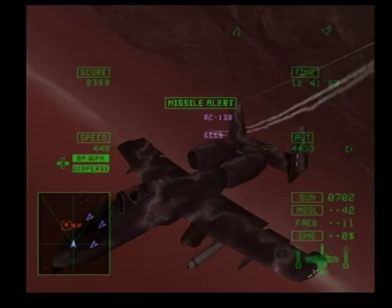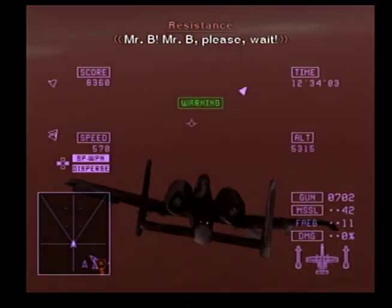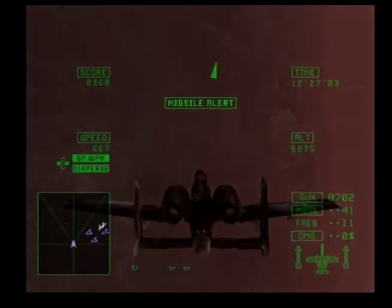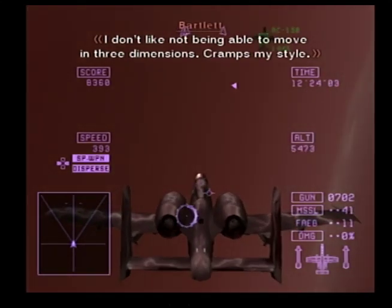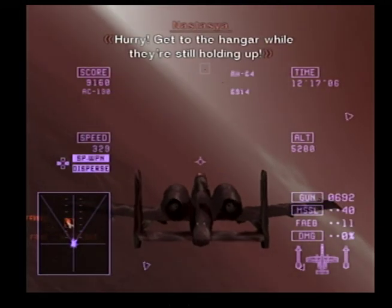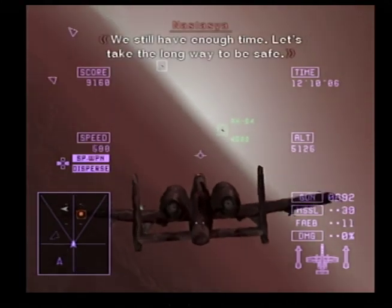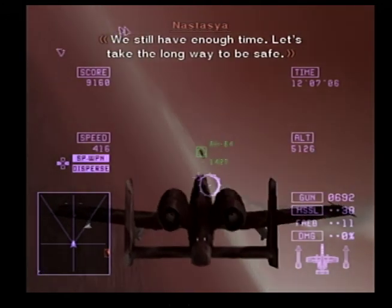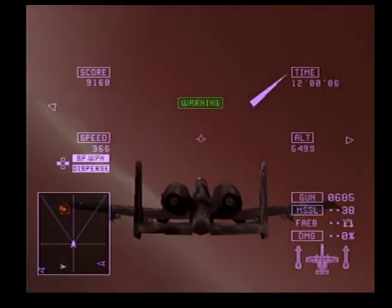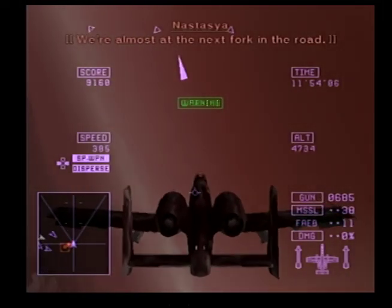I don't like not being able to move in three dimensions — it cramps my style. Okay, it's time — begin operation. Seize the hangar — hurry! Get to the hangar while they're still holding up! This will work — we got ourselves a plane. We still have enough time, let's take the long way to be safe. Alright, we're starting up — pull us out! We have to keep the resistance safe! We're almost at the next fork in the road — shortcut or long way? I'll bust through the shortcut.